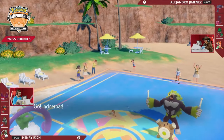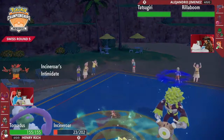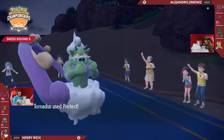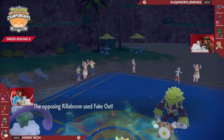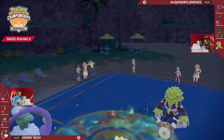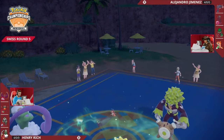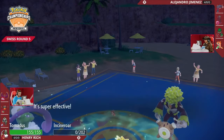Urshifu can feel the pressure. Rillaboom is putting out so much that Henry does not want to lose that Pokemon right away, and Incineroar will help make sure Urshifu gets a chance to survive one Grassy Glide. Tornadus is also going to opt to protect itself. At the very least it helps against Fake Out, but this Tatsugiri has Muddy Water, Dragon Pulse, Icy Wind, and Helping Hand as its moves, and the Icy Wind is going to be super effective into this Grass Tera Incineroar that just switched in.